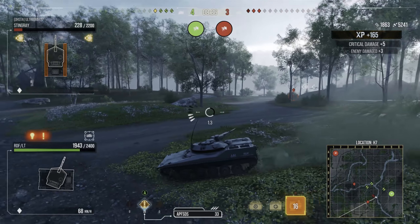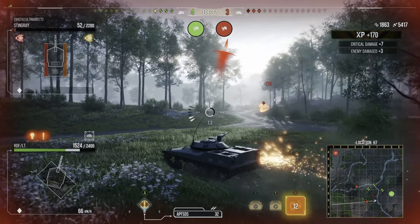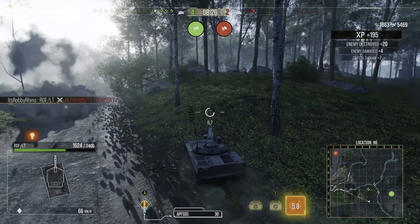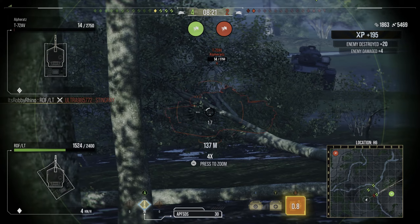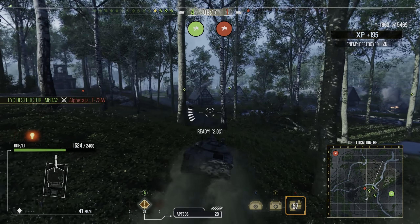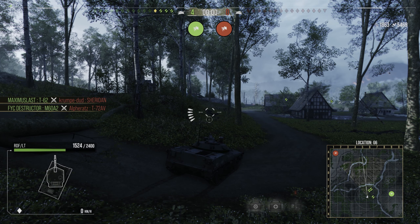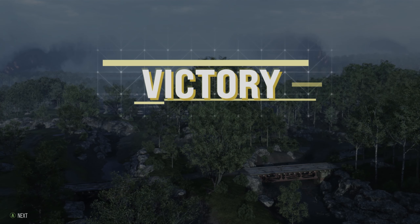We're trying to fire on the move but a bot puts smoke out so we try to escape and finish off the Stingray instead. The accuracy on the move is a little iffy but I wait until I get closer to make sure I land the final shell. We get the rear of a T-72AV but before we can put the final shell in, the M60A2 on my team finishes him off and a Sheridan gets eliminated, meaning we win the battle. A nice decent game in this tank.